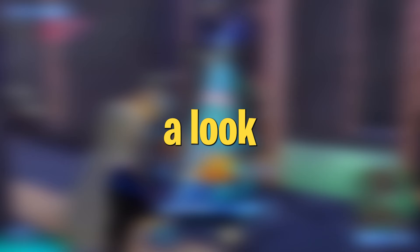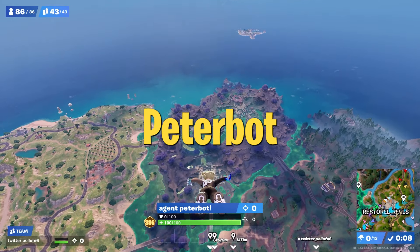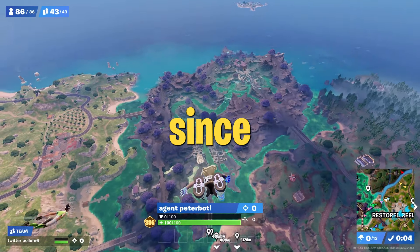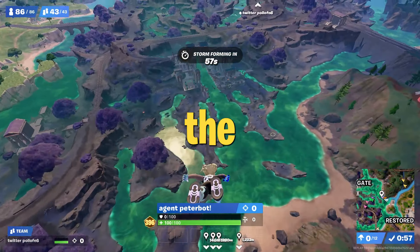In today's video, we're going to take a look into one of their finals games and what allows them to easily dominate these high elo lobbies. Peterbott and Pollo are landing at Rim Gates, which is by far one of the most broken POIs we've seen in competitive history due to the fact that you get the dash coin here.